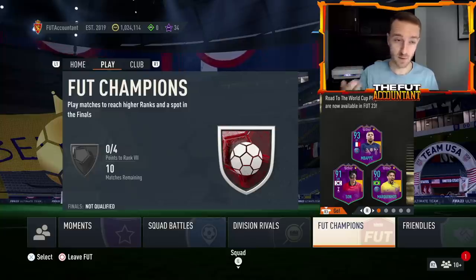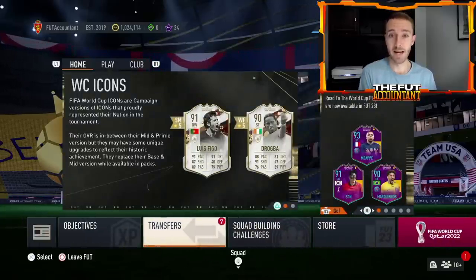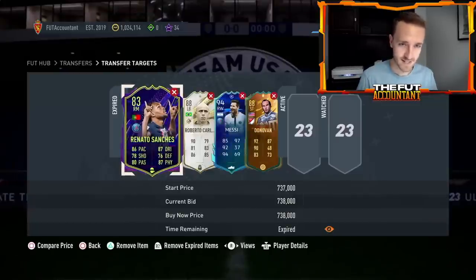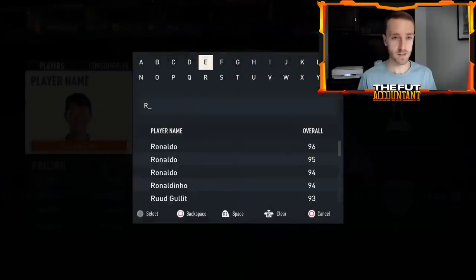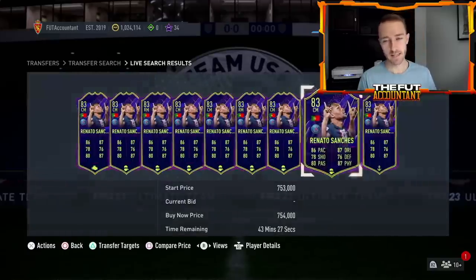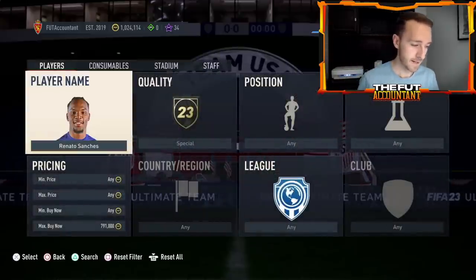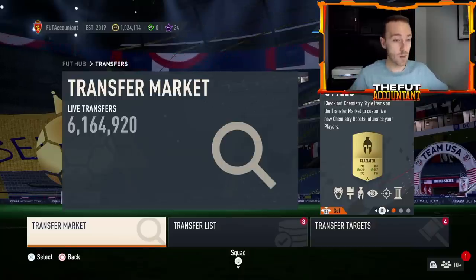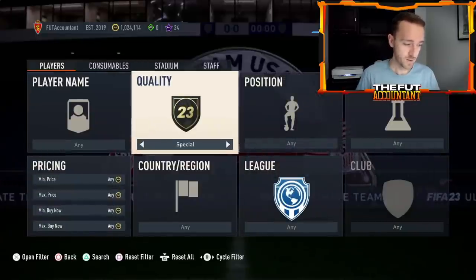There's still weak-in-league demand — people need packs and fodder because the content is draining clubs so much. Foot Champs will have some demand this weekend, more to get packs and fodder back into clubs rather than just playing. Everything on this game right now is making us broke because the content is insane. Cards like Renato Sanchez were around 800k after being 700k lows earlier — now he's coming back down. Some new promo cards and icons might rise a little on Saturday, but again the content is just draining this game and pushing the market down.